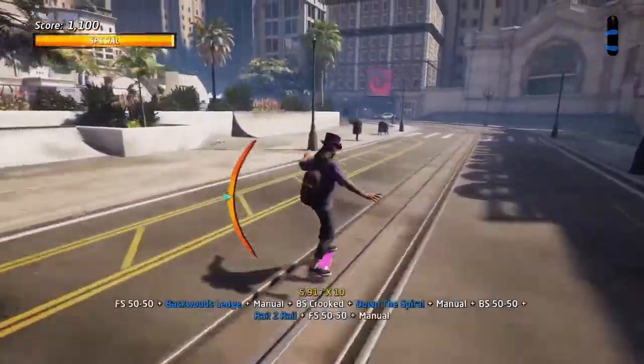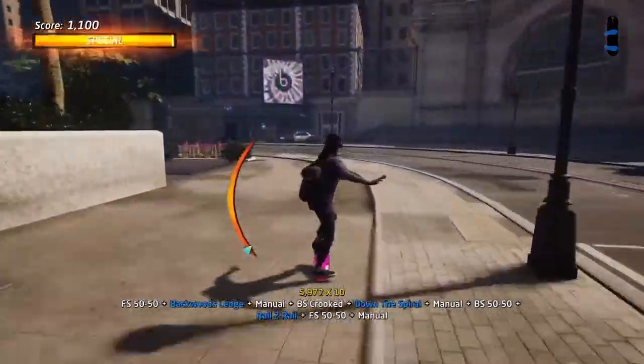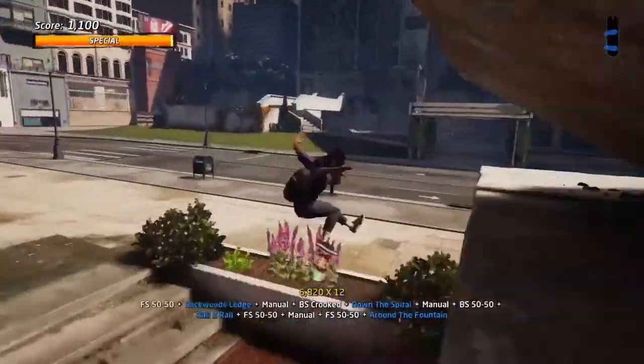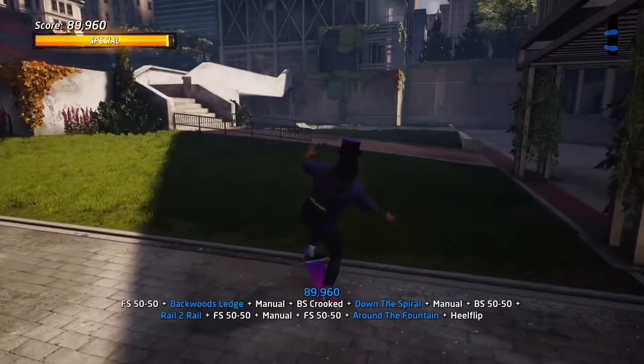Again the trick is hold down the X or A button to maintain speed. As you drop down, grab on the edge of the fountain to finish it. However, I advise jumping off at the end so you don't crash and fail the combo.